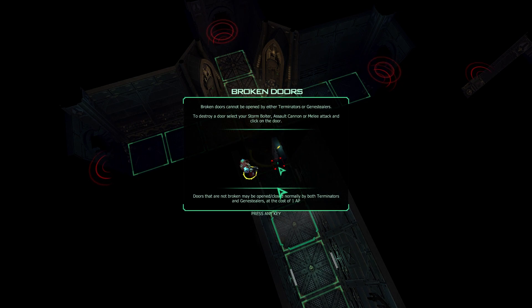Broken doors cannot be opened by either Terminators or Genestealers. To destroy a door, select your Stormbolt or Assault Cannon or Melee Attack and click on the door. Doors that are not broken may be opened or closed normally by both Terminators and Genestealers at the cost of one AP.